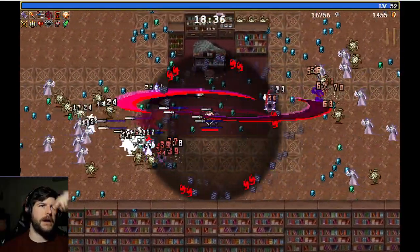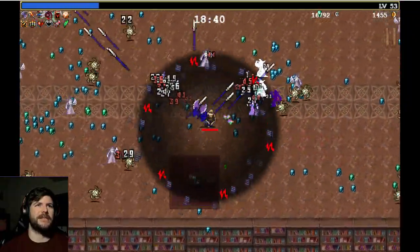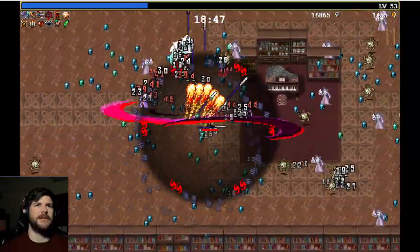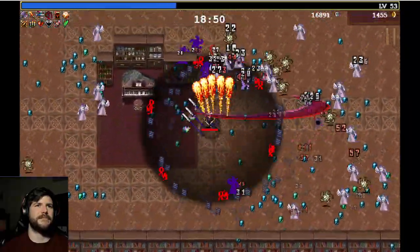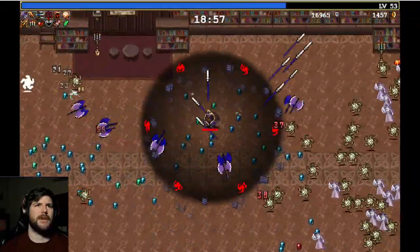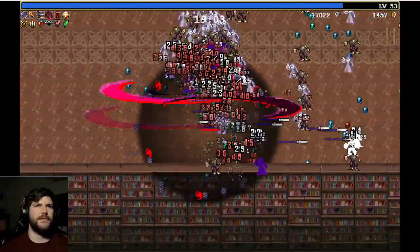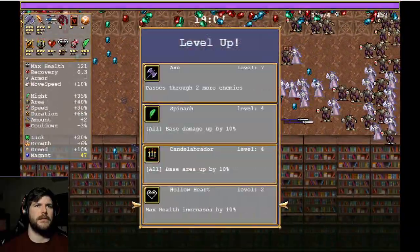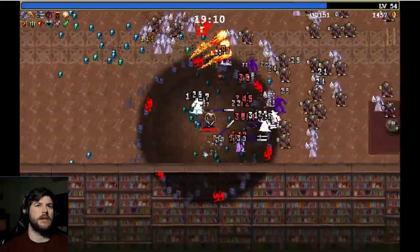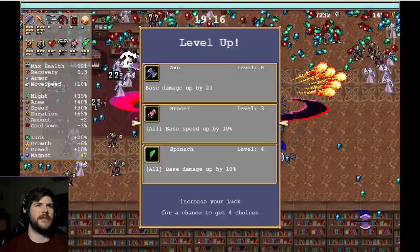Oh my gosh — that is absolutely cracked! What does anyone do against this? Now we just have this death ball around us. It is going to make seeing enemies pretty hard I feel like. Also, we have double lifesteal now, so pretty much everything we're hitting we're regaining life a lot — so unless I put myself in a really bad position, we're probably going to be fine. Getting that Axe is definitely what we want to do next.